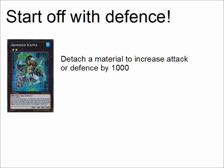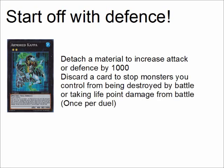With Armored Kappa, you can detach a material to increase its attack or defense by 1000. If you detach Atlantean Heavy Infantry, Heavy Infantry's effect will go off destroying an opponent's face-up card. Atlantean Heavy Infantry doesn't care how it's sent to the graveyard — for a water monster effect, it just has to be sent to the graveyard. Armored Kappa has another ability where you don't have to detach to use it: you can discard a card to stop monsters you control from being destroyed by battle or taking life point damage from battle that turn. It's only once per duel.